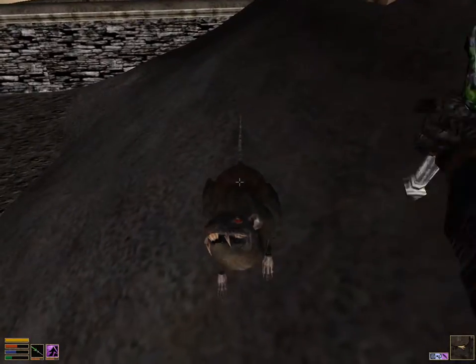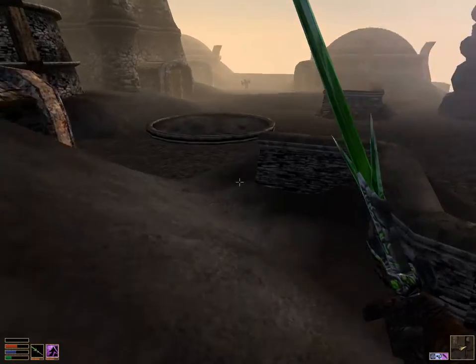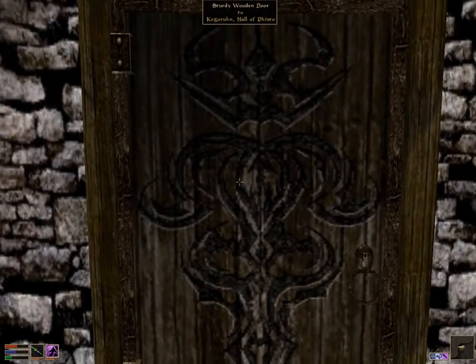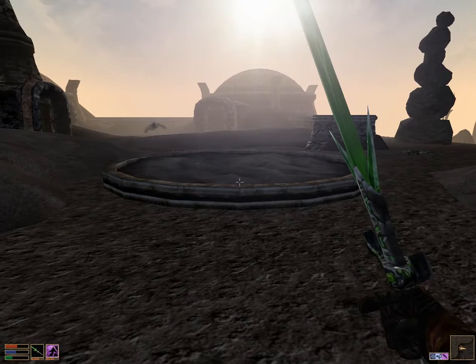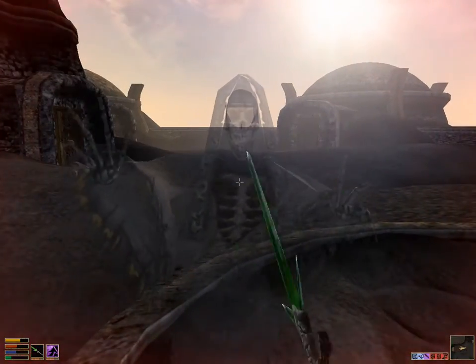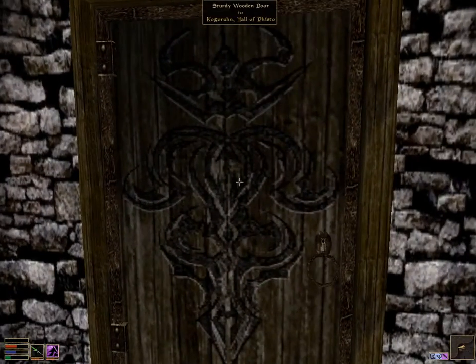I think that's a quest item too that he dropped. But here is the Hair Shirt of St. Aralor to my left. The easy way to find it is once you reach Kogorun, look for the Hall of Fisto door, and then it's the one to the left. Let me kill the spirit first.